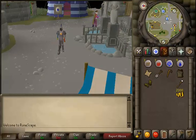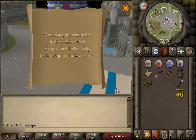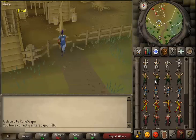Hey, what's up guys, RSK here, and welcome back to another RuneScape 2007 clue scroll video number 8. Let's see what we got this time: 'Wave along the south fence of the lumber yard' — a cube, a hard leather body, leather chaps, and a bronze axe. Let's do it. All right, we made it to the lumber yard, so let's try to wave and see what happens.